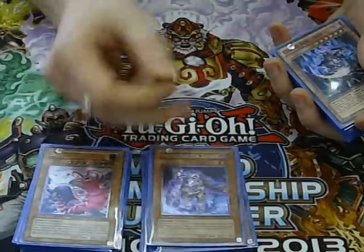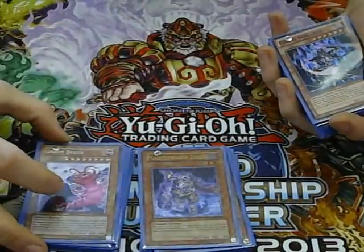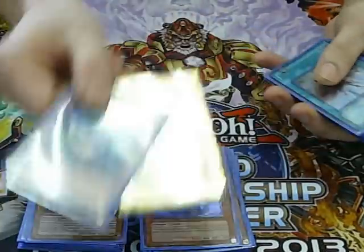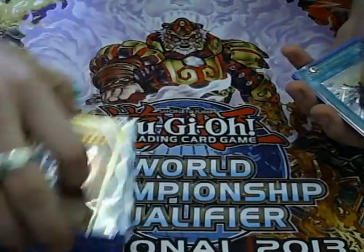Next we've got Plaguespreader Zombie — really good, go into a lot of Synchros with it, saving yourself a lot of times as well. And then my Chaos side which is Chaos Sorcerer and BLS. So that's it for the monsters.